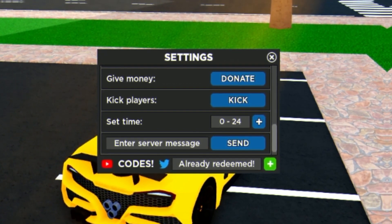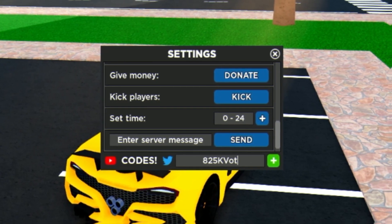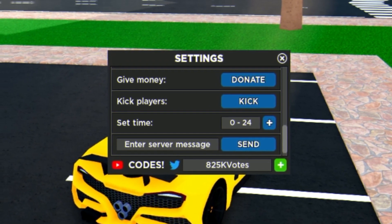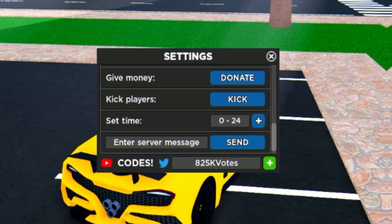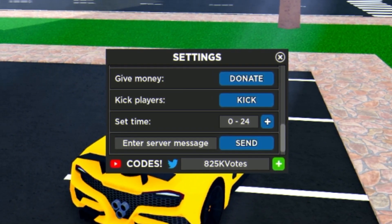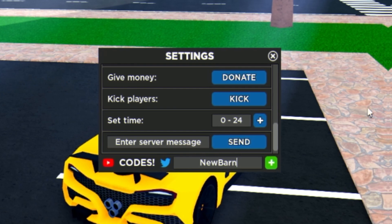Next we have the code '825PBOTES' — when redeeming codes I recommend typing them in capitals, otherwise they may not work. This one gives 50,000 cash. Make sure to watch until the end because I have a new code coming up later.